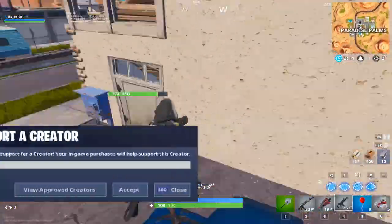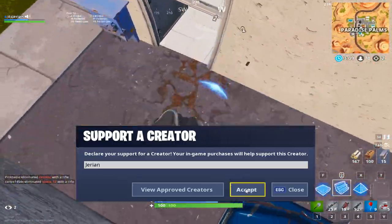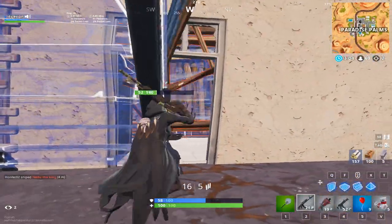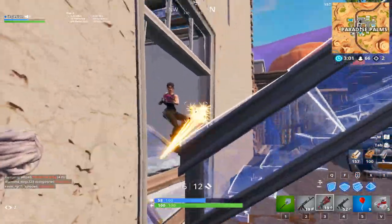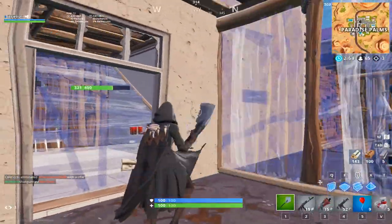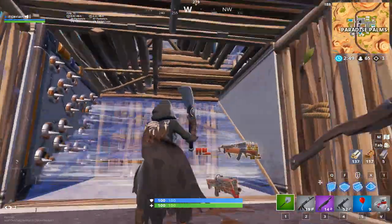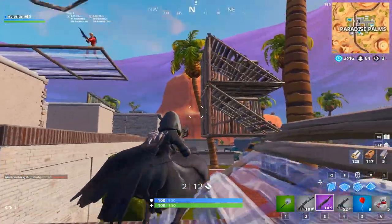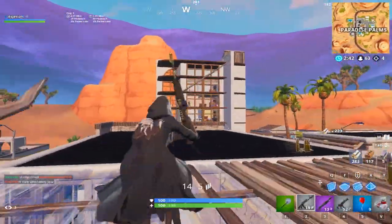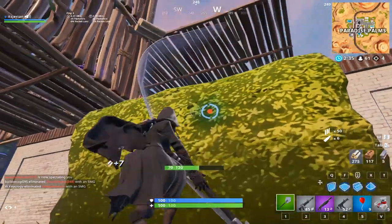Hey guys, so in this video I'm going to give you guys some tips and tricks on switching to mouse and keyboard. The reason I'm starting the gameplay here instead of showing the first two kills is because I was getting insane microstutters and none of the graphics were loaded in. This was before the patch yesterday where Epic screwed up pubs and removed health and mats per kill. For those of you who don't already know, I switched from console and controller to PC and keyboard and mouse in July of last year. I had a very successful and quick transition and I want to share my personal experience and give some tips to those making the switch themselves.